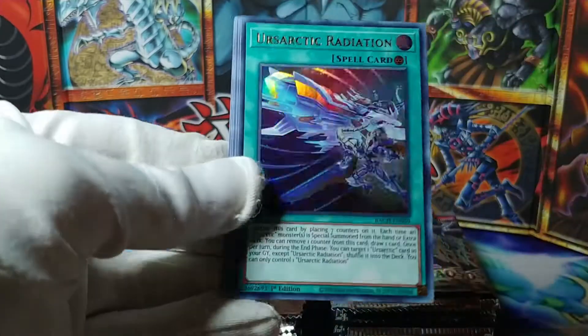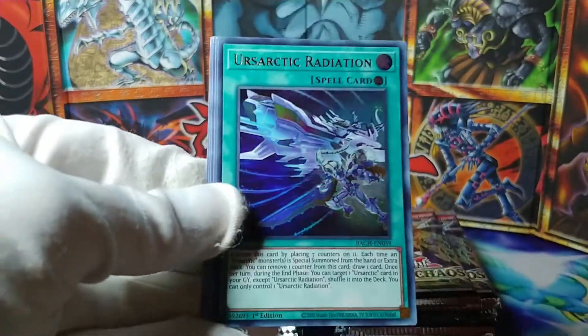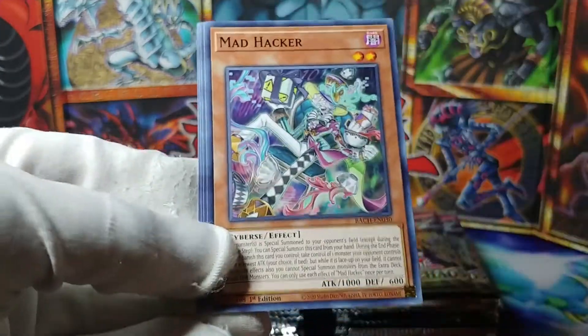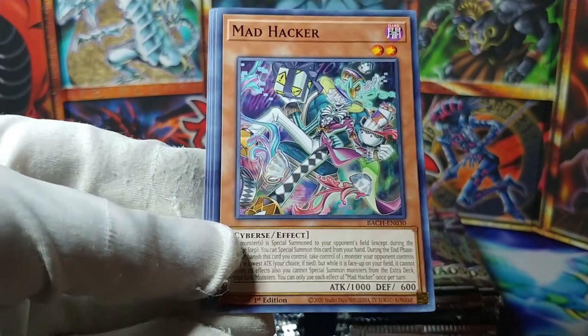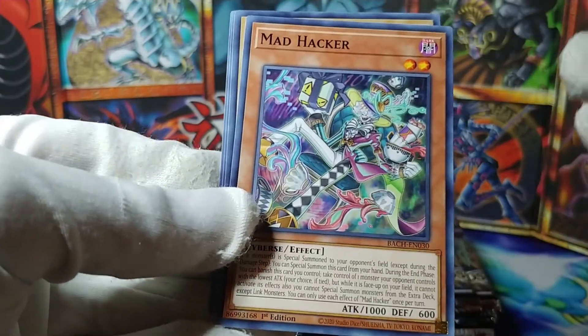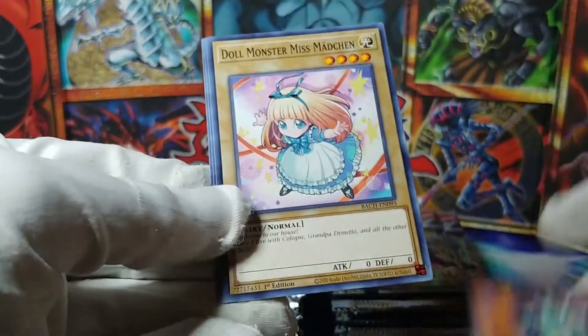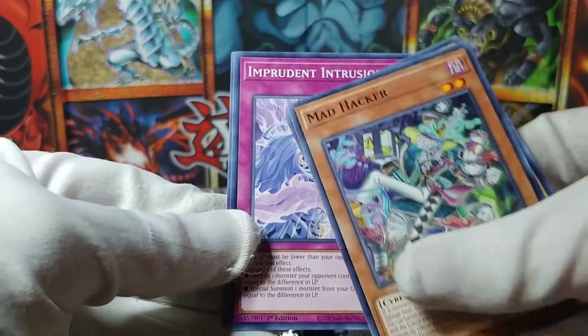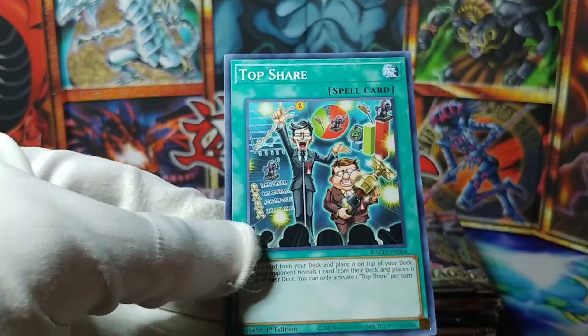Dinomorphia Brute. And our first ultra rare is Ur-Sartic Radiation — looks cool. Mad Hacker — oh, it's the Mad Hatter but it's Mad Hacker, funny stuff. Another Miss Madechen. Imprudent Intrusion. And Top Share — I actually did read this one somewhere.